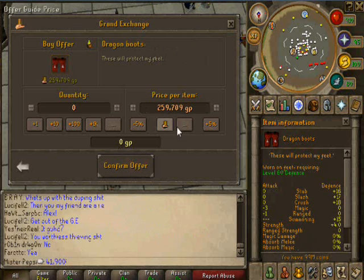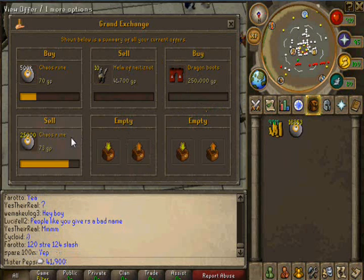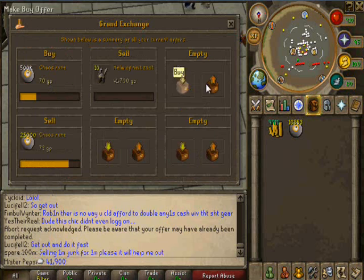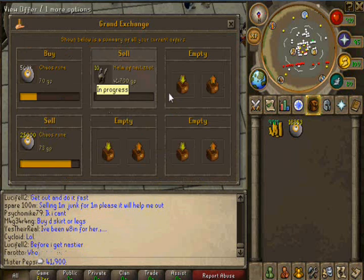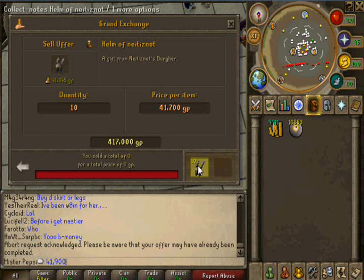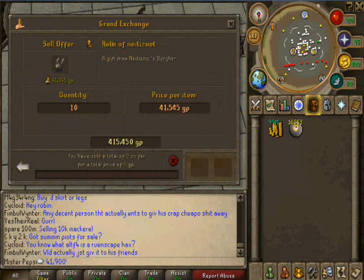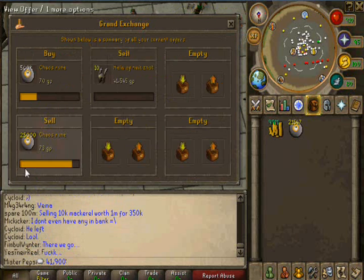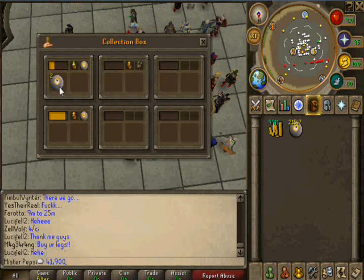Dragon Boots are high level items. You might want to buy for, let's say, 250K each, because right now these are dropping. One of the Dragon Boots rules is that they go up and down like every two days, so don't try to flip them massively because you might get screwed and end up with a bunch of junk. But they will be going up eventually. The Helm of Neitiznot items are kind of high commodity too — they are used very often in PVP for killing things, and people really don't care if they lose them, because they are cheap and can be bought back pretty fast.